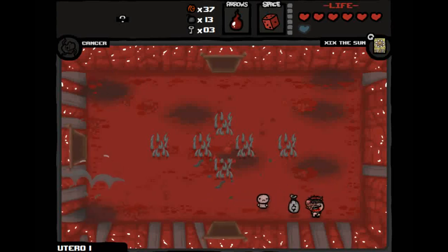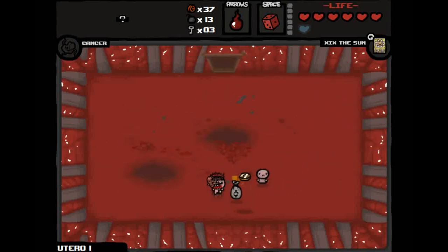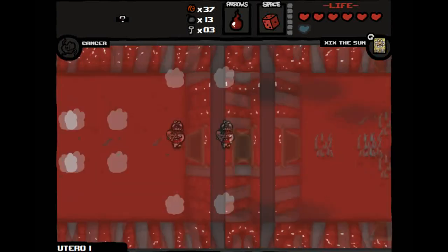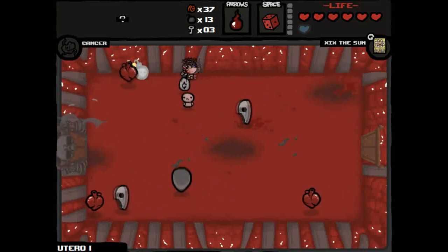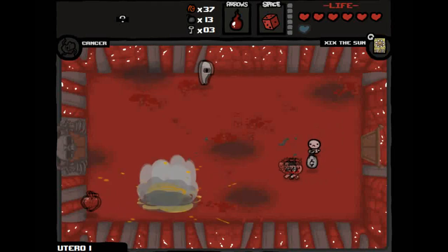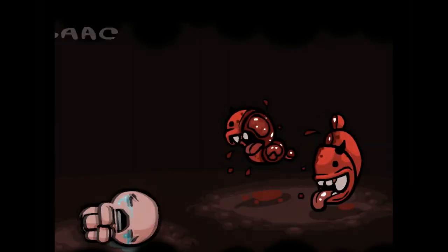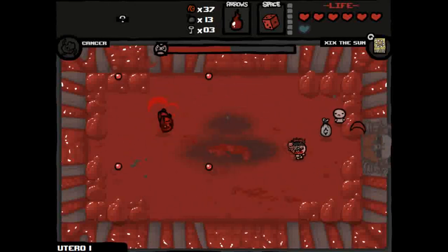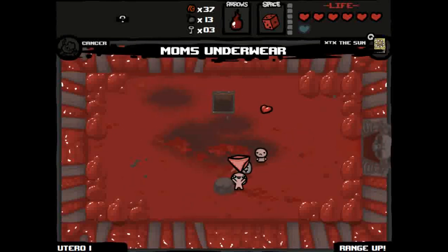Wherever you place the Judgment card you get that type of item: place him in a boss room for a boss item, in the item room for an item room item, in the devil room for a chance at a devil room item — without spending hearts. I keep saying demon but it's the devil — Deal with the Devil. If you don't want to spend hearts, you can spend money when you have a Judgment card. Left Hand makes most chests you find into red chests.